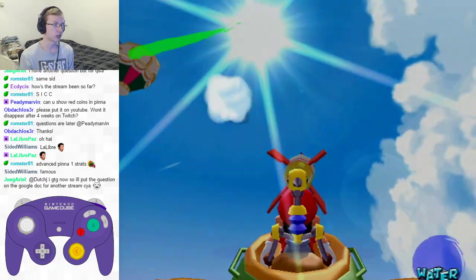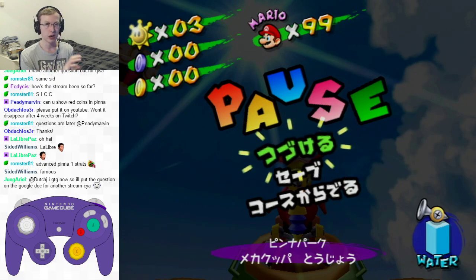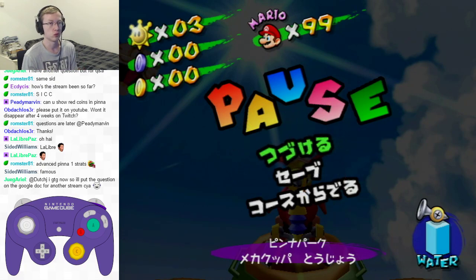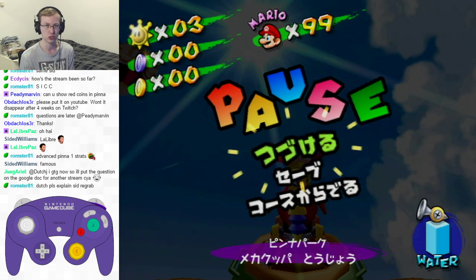DM shot isn't too bad. Starting out right here, the very first shot is what people call DM shot. The reason we call it DM shot is because it was found by a runner called Dark Magician — Dark Magician, DM — that's DM shot.